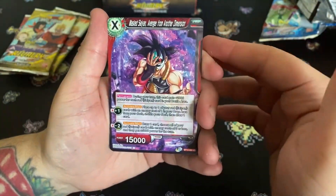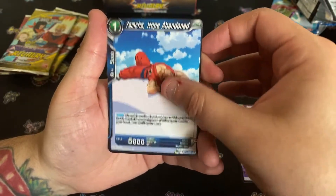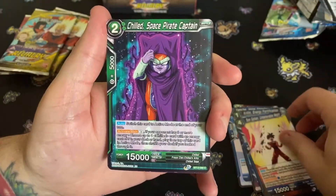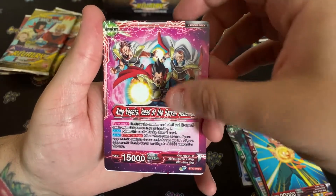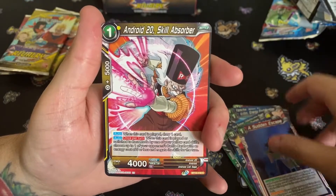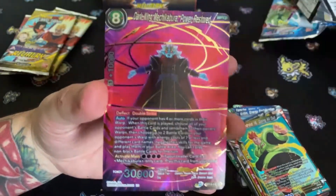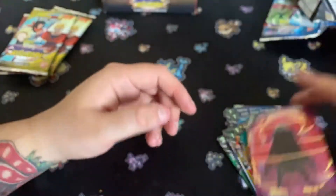Second pack: Masked Saiyan Avenger from Another Dimension, Yamcha Hope Abandoned, Krillin Energy Fortification, Son Gohan Unbelievable Might — that's awesome — Chilled Space Pirate Captain, Trunks, King Vegeta Head of the Saiyan Rebellion, Zangia the Evil Doer, A Sudden Escape, Android 20 Skill Absorber, Android 18 Going All Out — that one looks holographic — and Dark King Mechikabura Power Restored. That's a cool card, I like that one a lot.